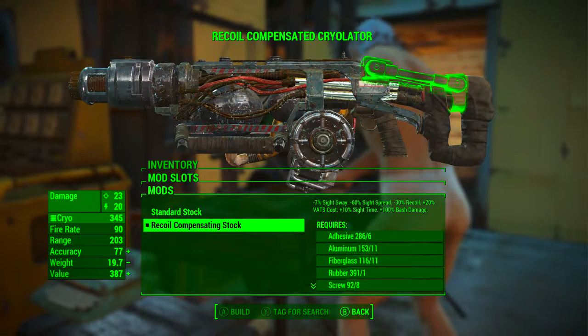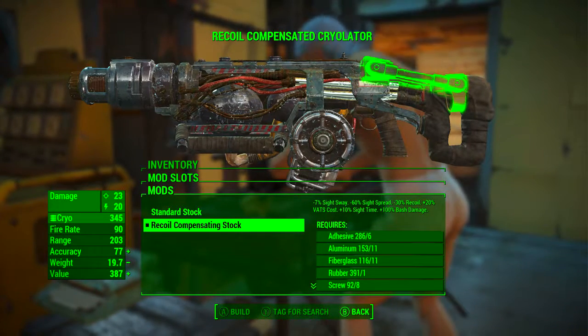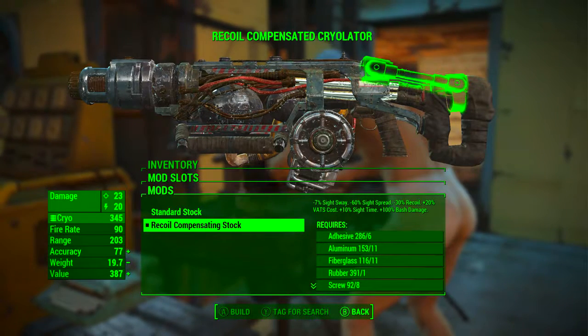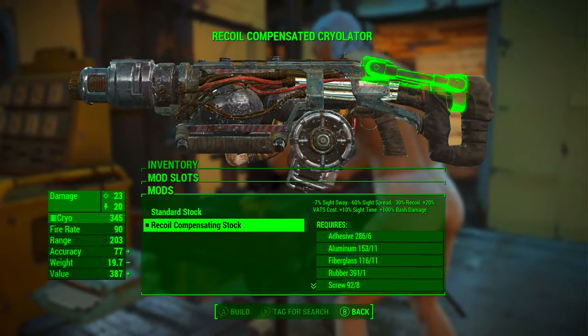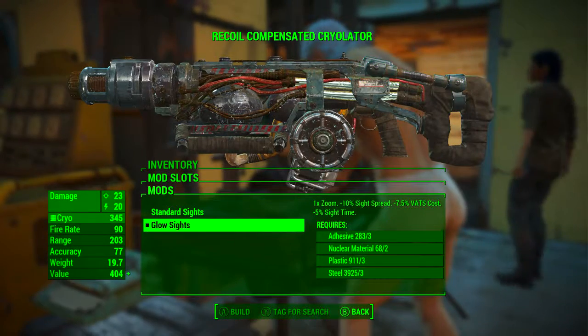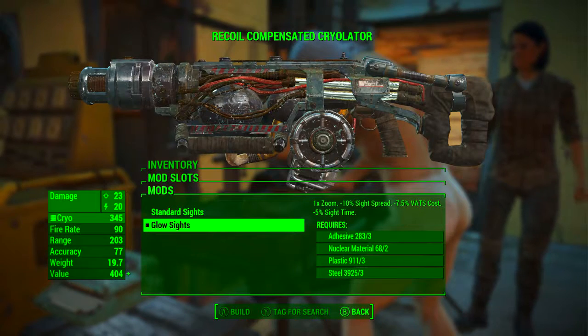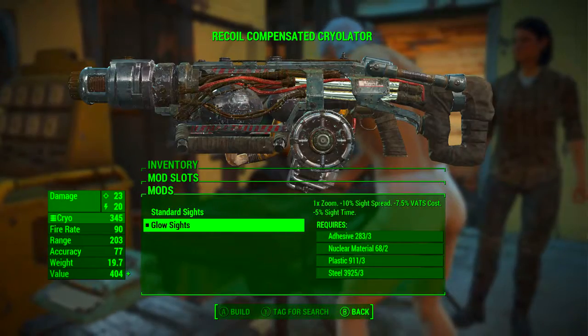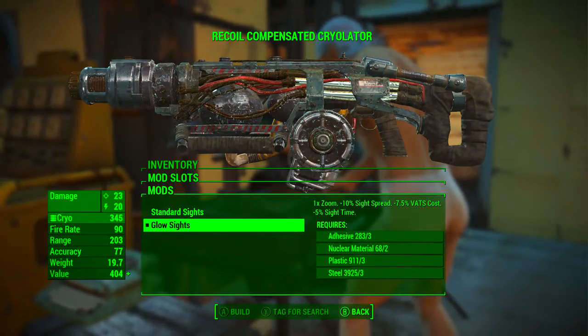In the second mod slot we're going with the recoil compensating stock, which brings minus 7% sight sway, minus 60% sight spread, minus 30% recoil, plus 20% VATS cost, plus 10% sight time, and plus 100% bash damage. Finally we're adding the glow sights, which brings 1% zoom — which means absolutely nothing — minus 10% sight spread, minus 7.5% VATS cost, and minus 5% sight time.